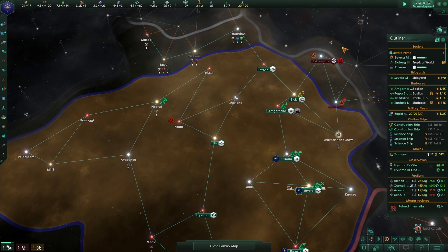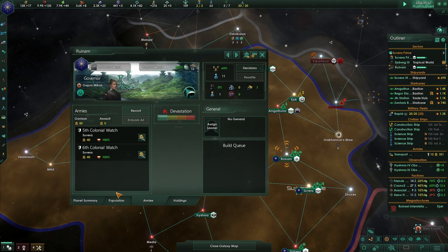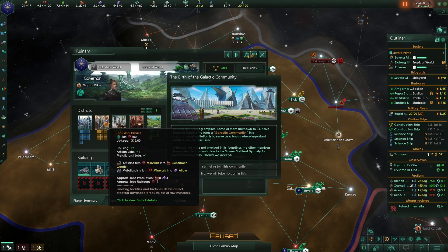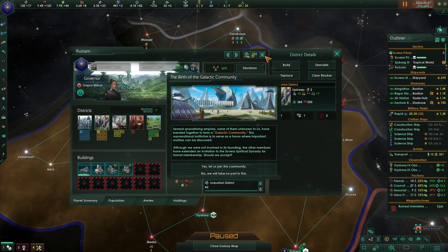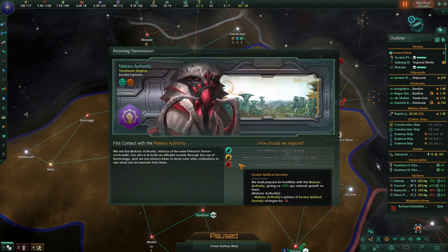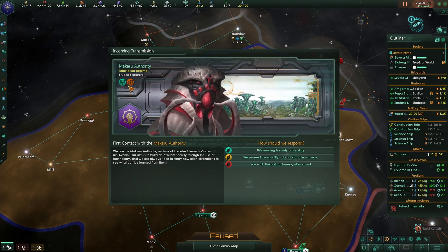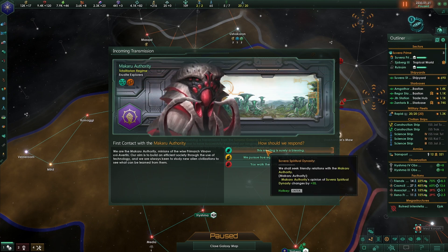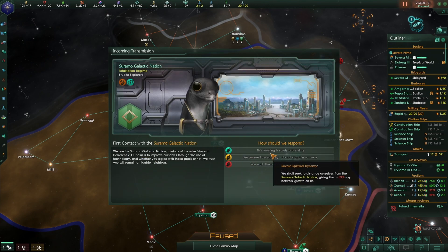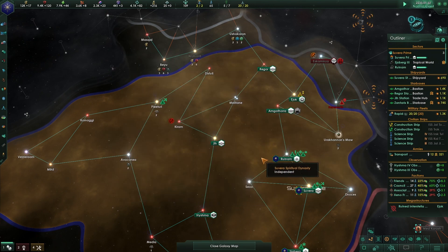We're at 8 consumer goods and we need more. Let's join the Galactic Community now - we're going to get communications from everybody. These guys are Mechanists and Xenophiles.